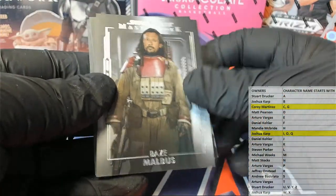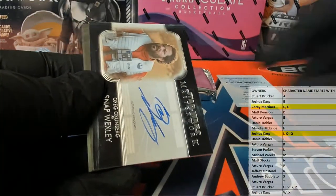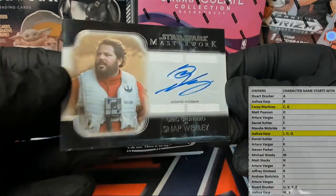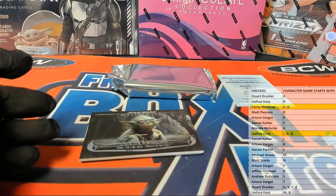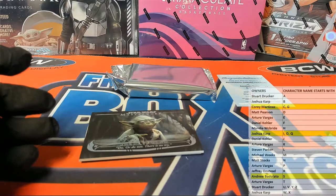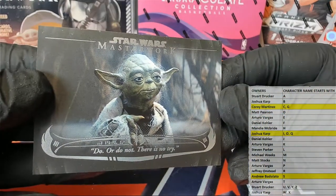Baze Malbus. Orlando. Oh, here we go - Greg Grunberg as Snap Wexley, alright. Letter S - that is Andrew B. That'll come out to you, Andrew B.